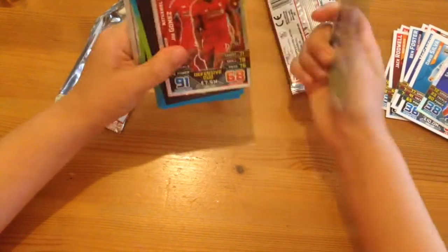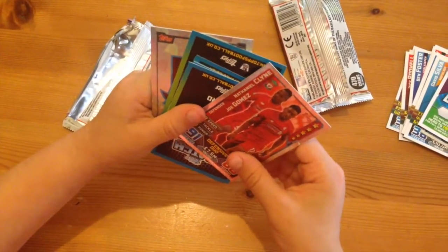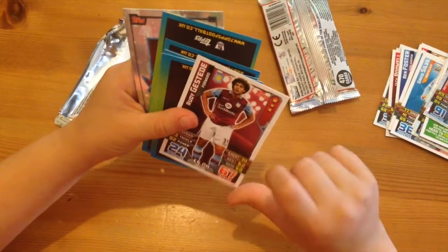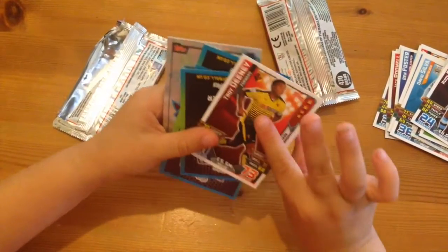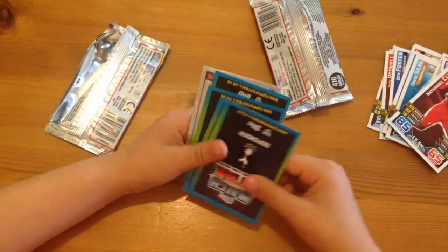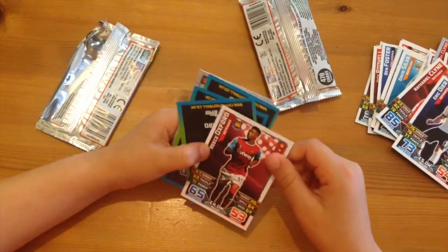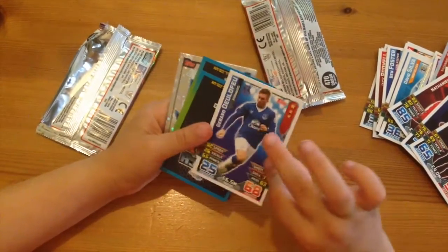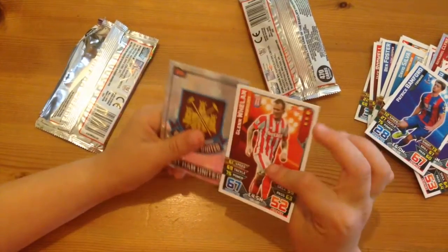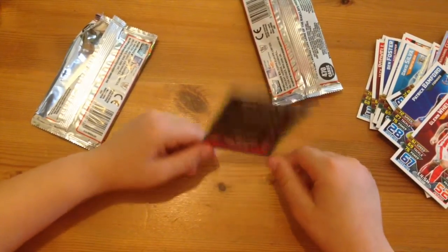Here we have got the Joshua King code, we've got Nathan Cline and Joe Gomez duo card, we have got Ruddy Gastua, we have got Troy Danae, we've got Nathan Cline himself, we have got Eric Dyer, Taylor, we have also got Rhys Oxford, we have also got Genro de Blue, we have got Patrick Bamford, we have got Glen Whelan, and we've got the West Ham badge with their best stats.